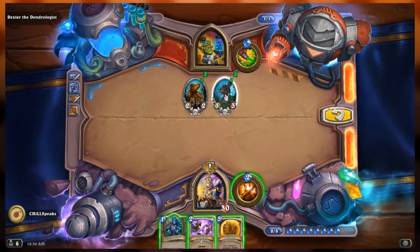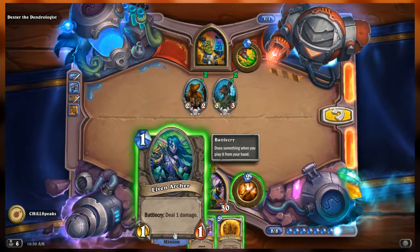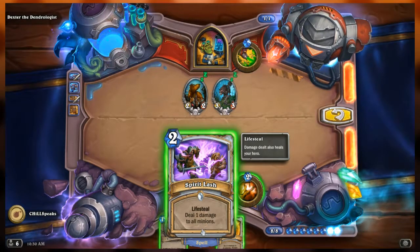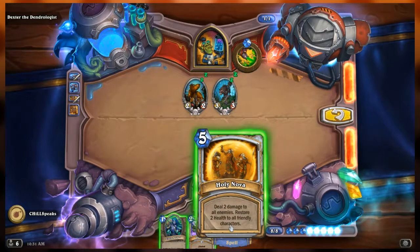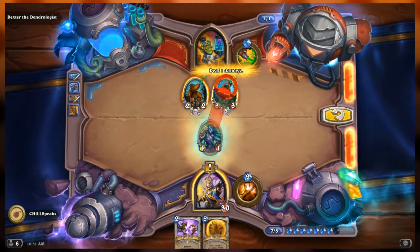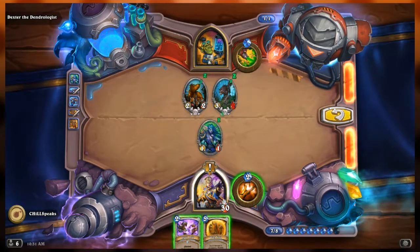We're going to need to get rid of both of these and then get rid of the creatures they create — luckily they're very small. Cards in hand: the Elven Archer, a 1/1 with Battlecry deal one damage. Then Spirit Lash — Lifesteal, deal one damage to all minions. And Holy Nova — deal two damage to all enemies and restore two health to all friendly characters. First, play the Elven Archer and target the Infested Wolf so they both have two health.